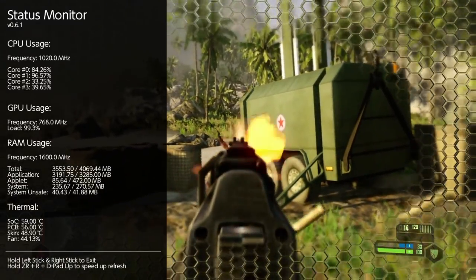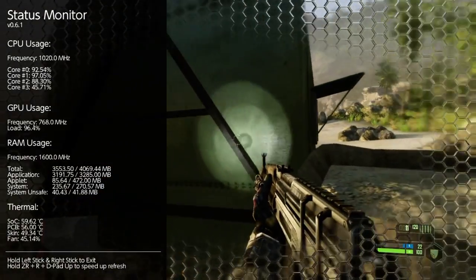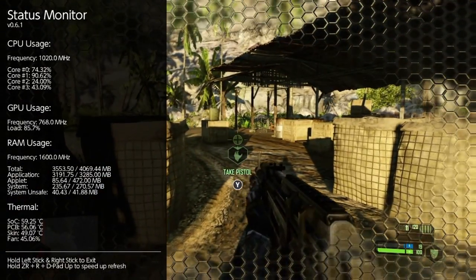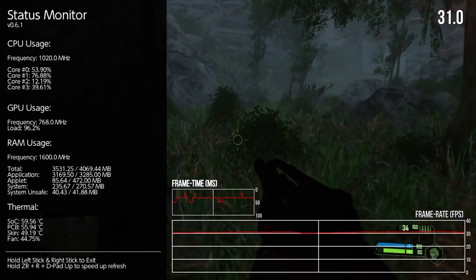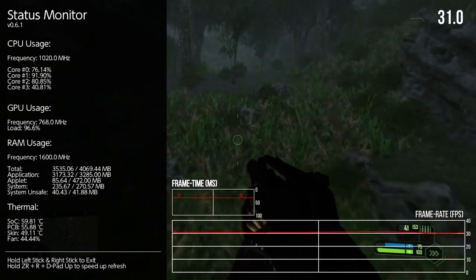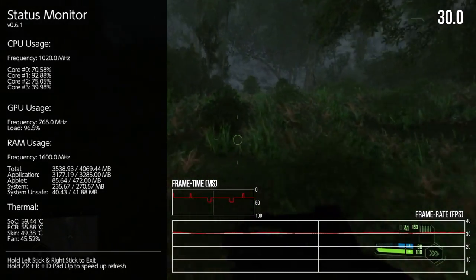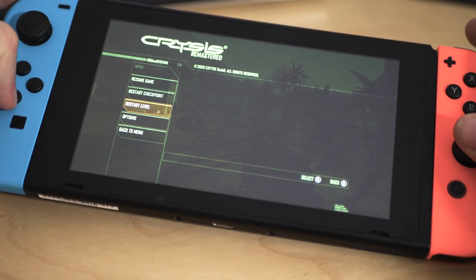Let's talk about how we get an insight into how Crysis is working internally. Homebrew for exploited Switches is pretty advanced these days, meaning that for Digital Foundry we have unprecedented access to internal information running a game within a current-generation console. The Tesla overlay system is a big example of how advanced Switch homebrew is.